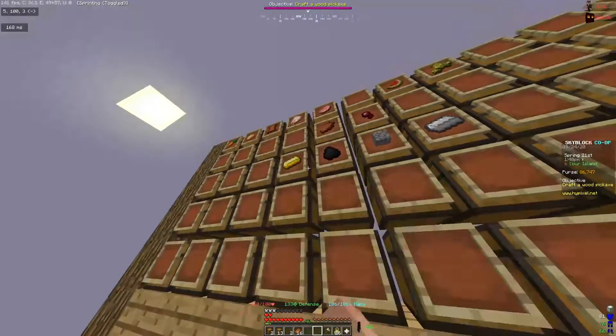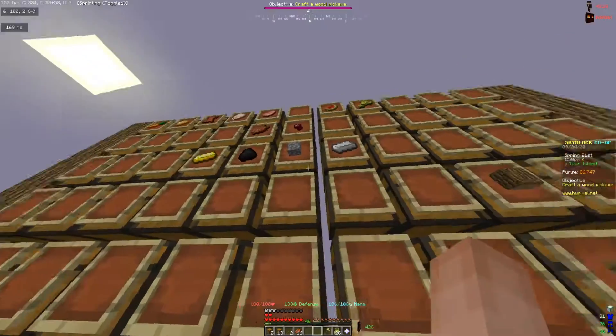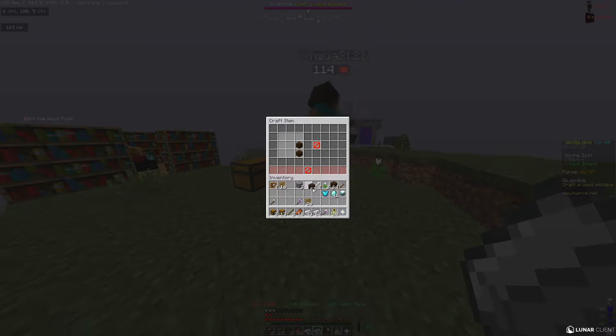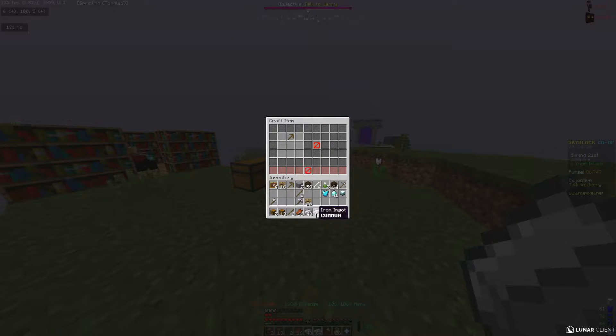We're going to start off getting all the mining minions. Pretty much what the base is for all minions is you'll need about 80 to craft a single minion. For all the mining minions you need to make yourself a wooden pickaxe, and then surround it with 10 of whatever material it is.